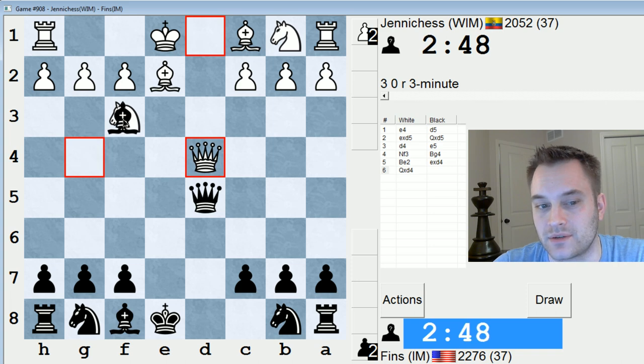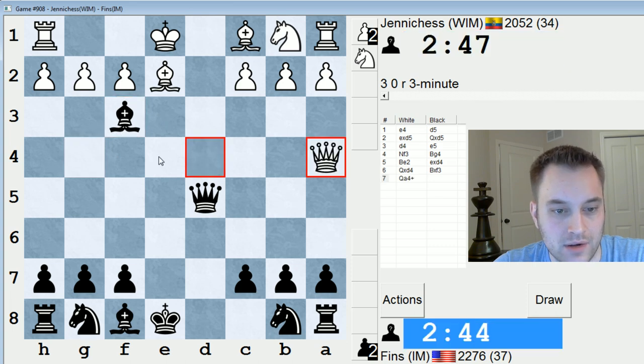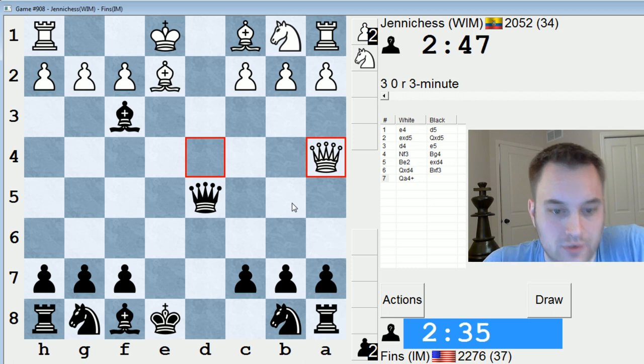Because if they take with the queen, I can play Bxf3. And don't I just win a piece here? I mean, they have Qe3 check, Bxe4. What is going on already? b5? Isn't b5 quite good for me? Hold your horses, Jenny Chess. If Qc6, there's Bb5. Clearly that's bad.